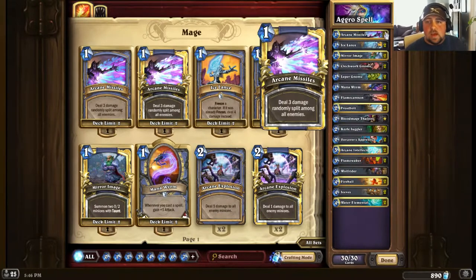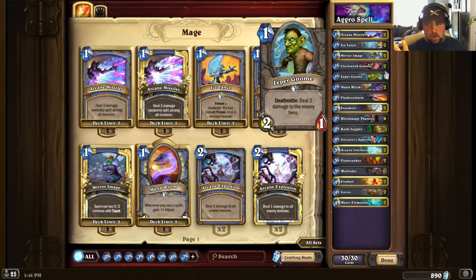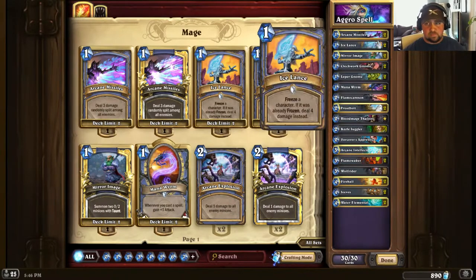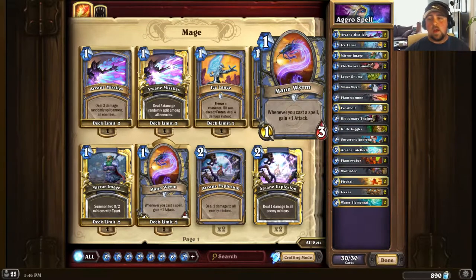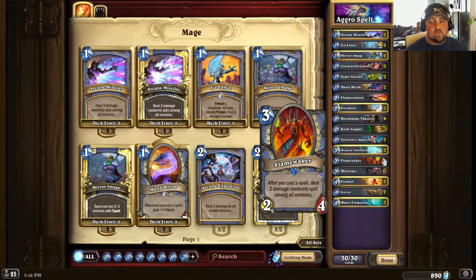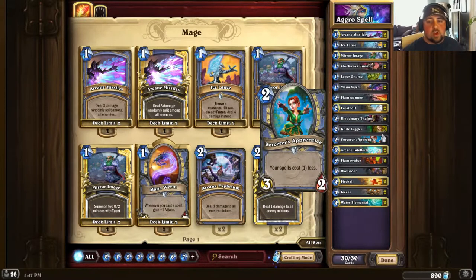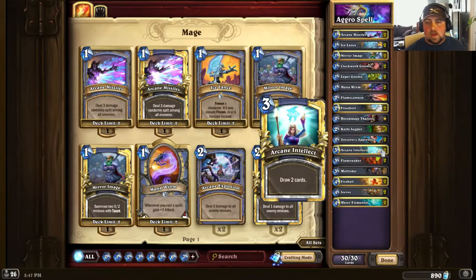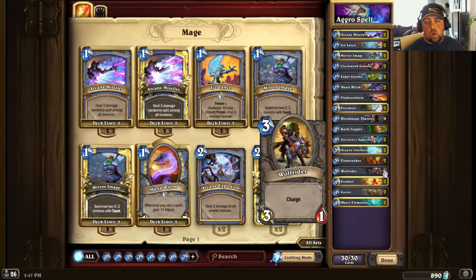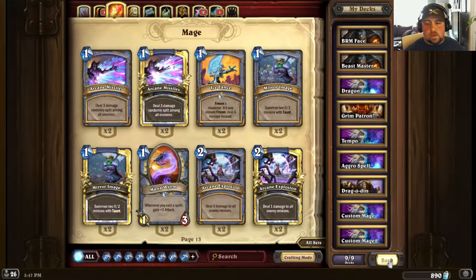To start off, you've got two Arcane Missiles, two Ice Lance, two Mirror Images, two Clockwork Gnomes, two Leper Gnomes, and two Mana Wyrms. Right away you can see a lot of one-cost cards, and you're going to be using that because you have a Flamewalker that will synergize with those one-cost cards. Moving on: one Flamecannon for removal, two Frost Bolts, a Blood Mage Thalnos, one Knife Juggler, two Sorcerer's Apprentices — which work extremely well with so many one-cost cards — two Arcane Intellects, two Flamewalkers, one Wolf Rider, two Fireballs, two Jeeves, and two Water Elementals.